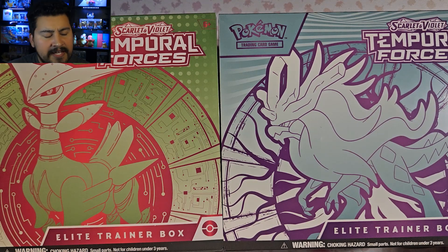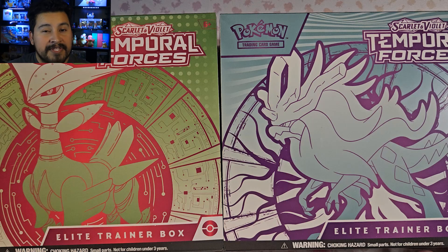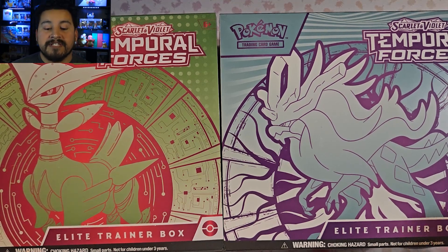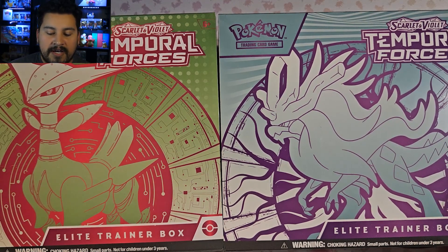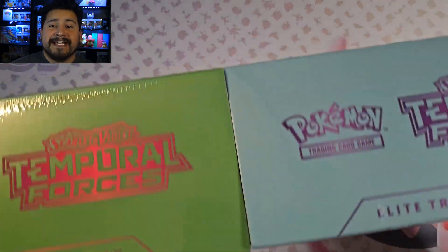I think they're going to be doing this for every set, except they didn't do it for Paldean Evolved and Obsidian Flames. But they seem to be having two different Elite Trainer Boxes, each with their own Pokemon on it and a different promo. It seems like that's going to be going on from now — they've done it for Scarlet and Violet, Temporal Forces, and the last one too.